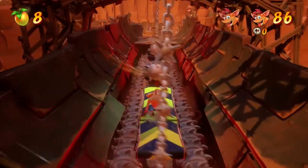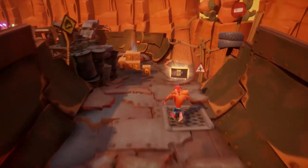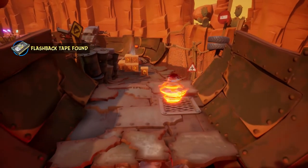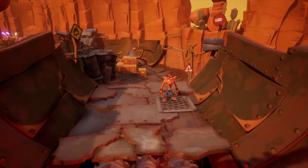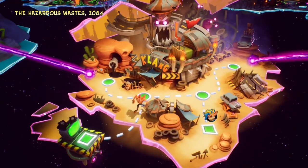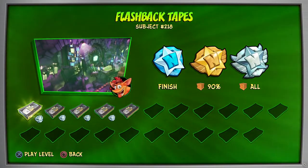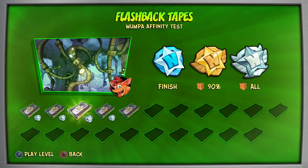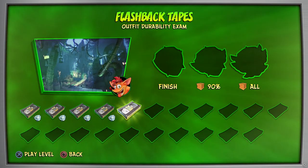Usually these flashback relics are at about the halfway point of a level. For this specific one in the Hit the Road level, it's probably in about the first third, so not too bad. Once you get to that point in the level without dying, you'll find the flashback relic. If you have died, the flashback relic will not be able to be collected. Once you collect it, you'll come to a separate screen on the level select menu on the world map.